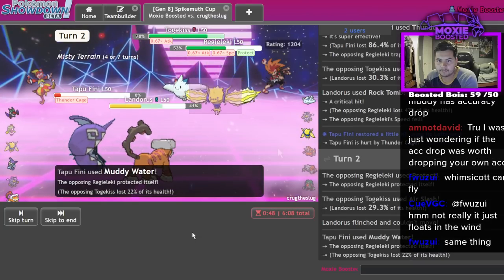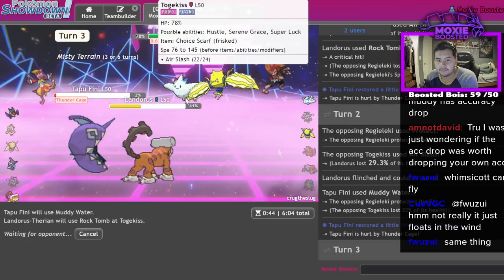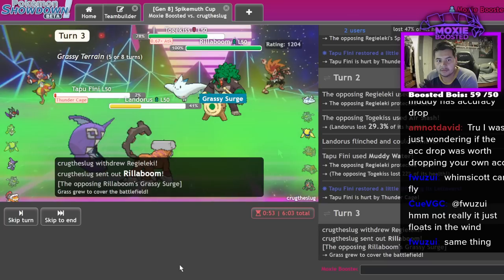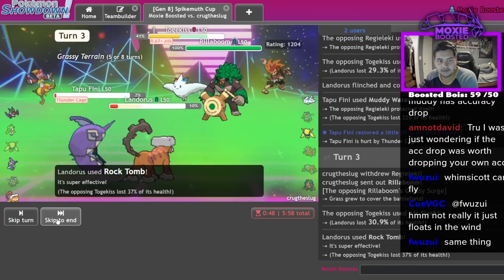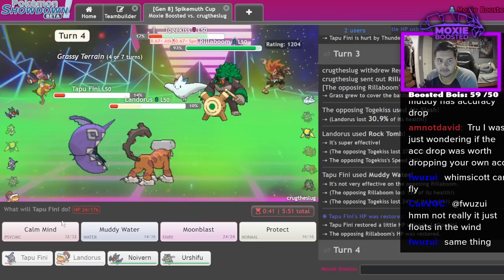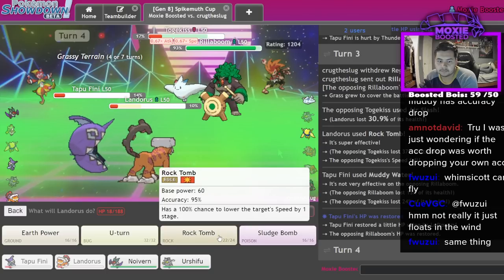Accuracy drop - no! All right. I'm gonna drop to the Thunder Cage - or not. We can protect now. Try to Rock Tomb - that's fine. I'm gonna lock Wicked Blow. Actually no - I just get Noivern in here and I still Tailwind. It doesn't really matter - even if they KO my guy it's fine, I get my sash and then I have Choice Band Urshifu.